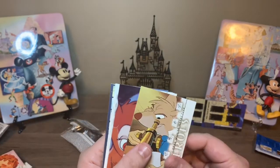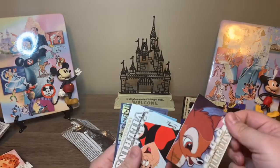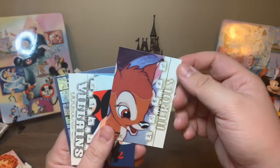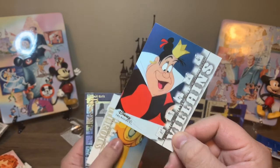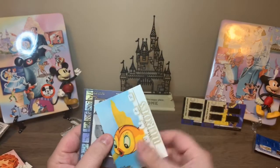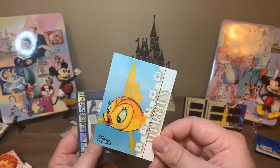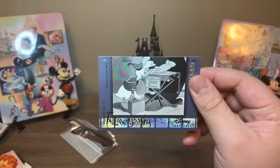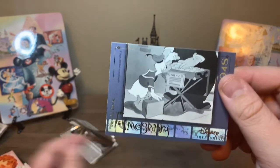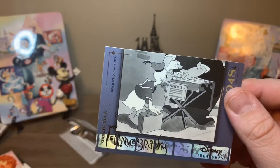This is Basil from The Great Mouse Detective. This is Bambi from Hero. Oh, this is The Queen of Hearts from Alice in Wonderland. This is Cleo from Pinocchio. And our last filmography card for this opening is Donald's Dream Voice.